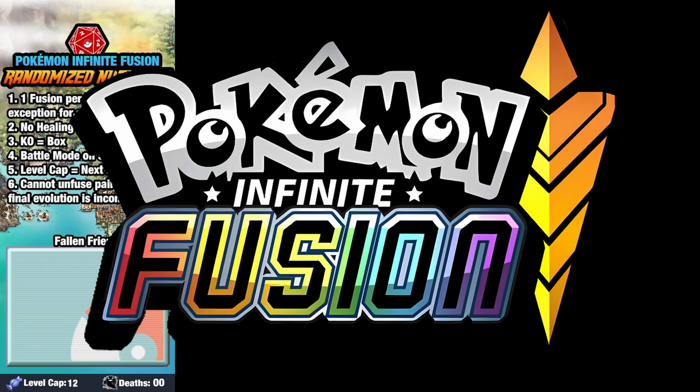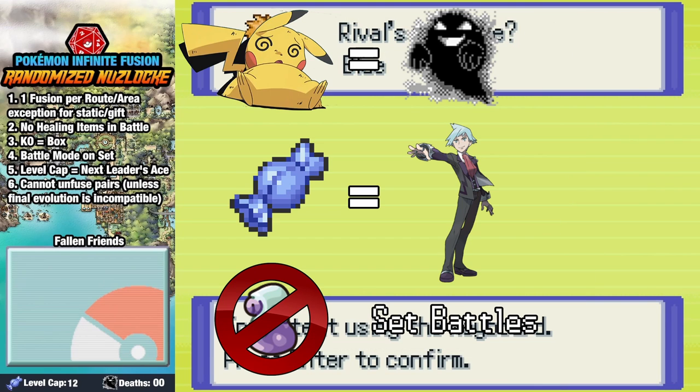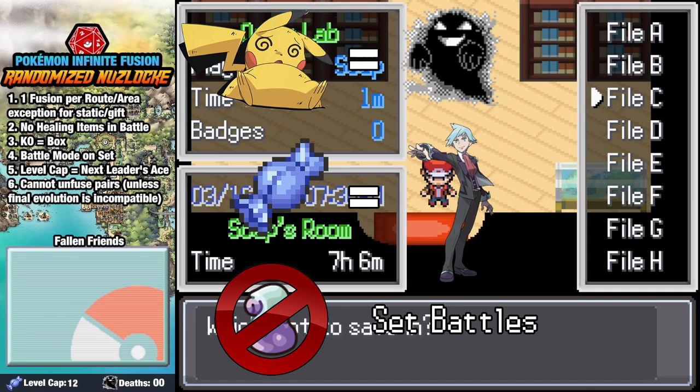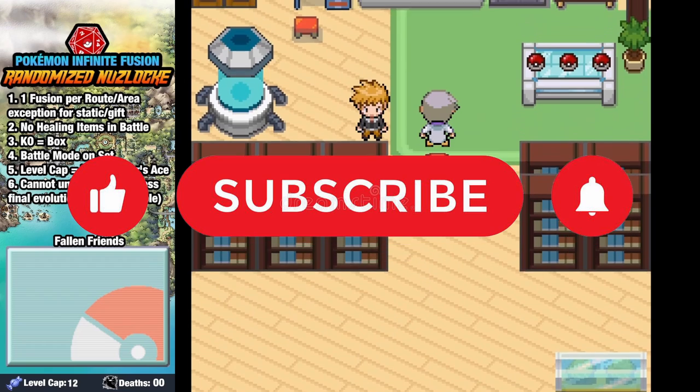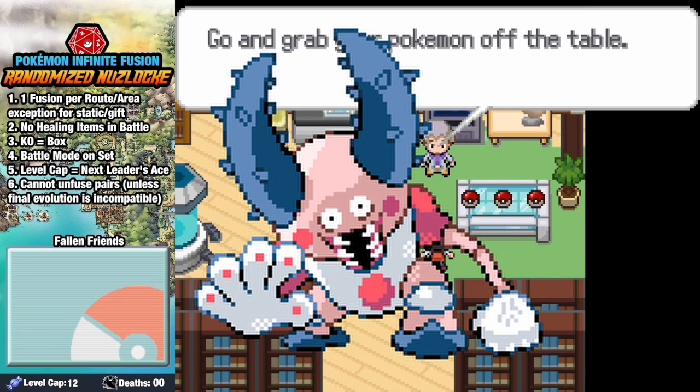We're here today to see if we can beat a hardcore randomized Nuzlocke. That means if a Pokemon faints, it's considered dead. Our level cap is the next leader's ace, no items in battle, and we have to play on set mode. Make sure you like and subscribe, or else you may be getting a visit from Mr. Sir next time you close your eyes.